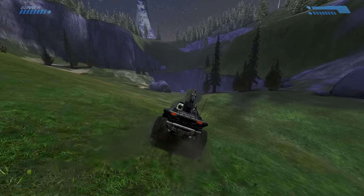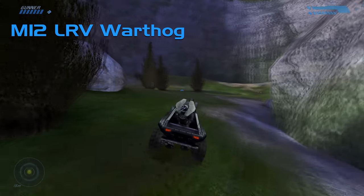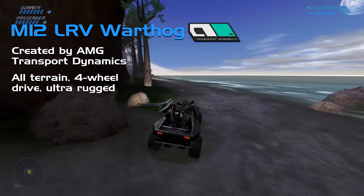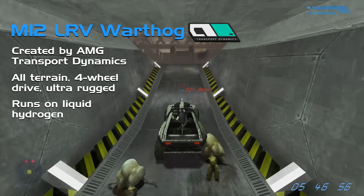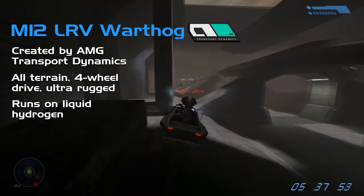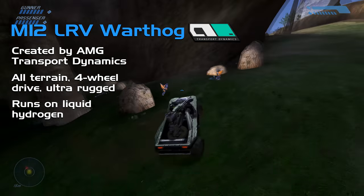Now for the UNSC vehicles, starting with easily the most iconic of all: the M12 Light Reconnaissance Vehicle, aka the Warthog, designed and produced by AMG Transport Dynamics. Capable of seating three soldiers, this all-terrain four-wheel drive LRV is fast, manoeuvrable, and efficient in all environments. It's powered by a low-profile, liquid-cooled hydrogen-injected engine, and also comes with tow ropes on the off chance it needs to drag something — or someone — out of a sticky situation.